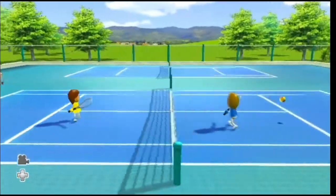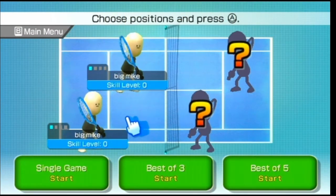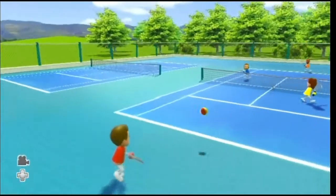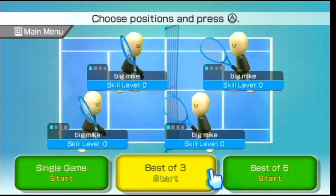Next up is tennis — there are actually two Easter eggs. The first one is how to make your court blue: just press 2 while in the loading screen, and as you can see I have a blue court now. The next one is kind of a two-in-one: you can let the Miis play tennis against each other, or you can play tennis against yourself.